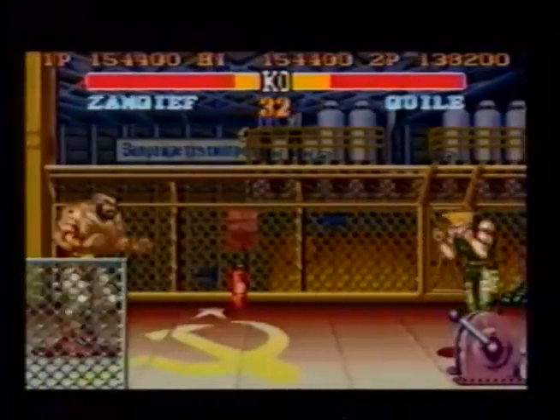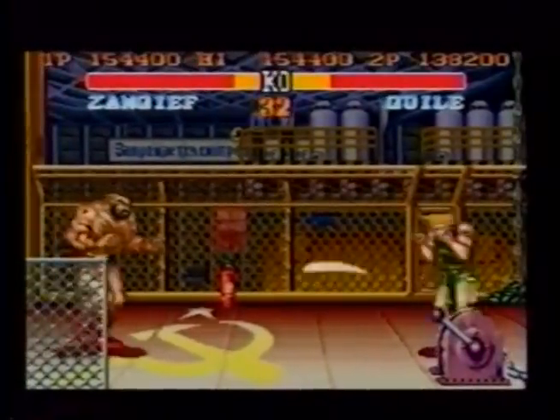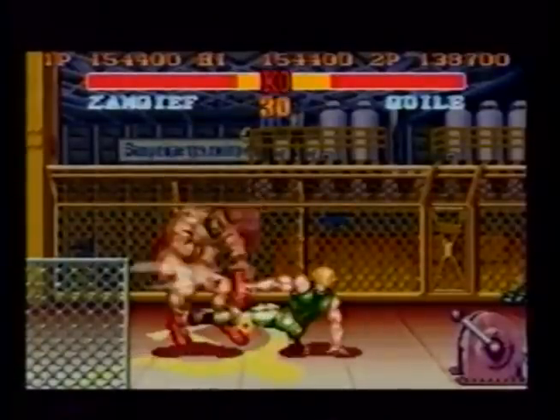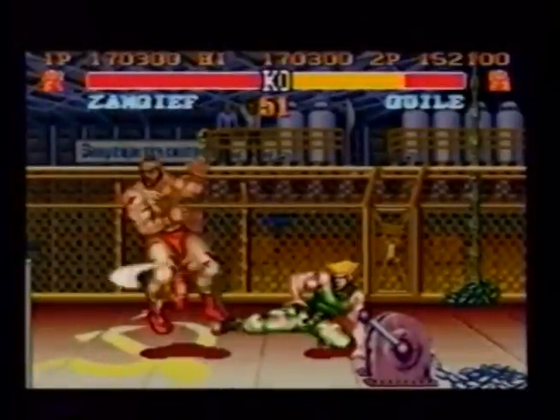Against Zangief, throw a slow jab sonic boom and follow. If Zangief tries the slow clothesline spin, counter with a low roundhouse kick or low forward kick.